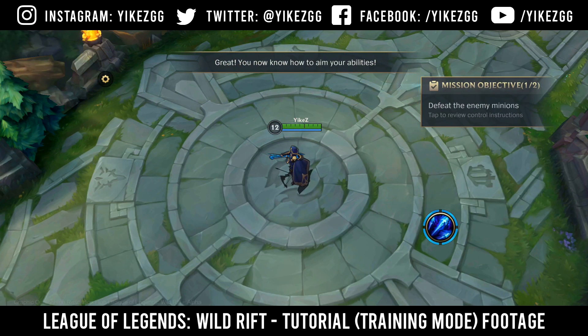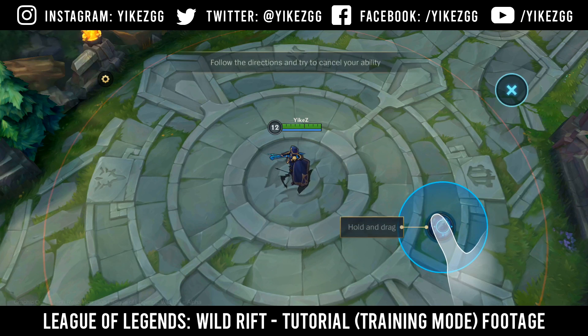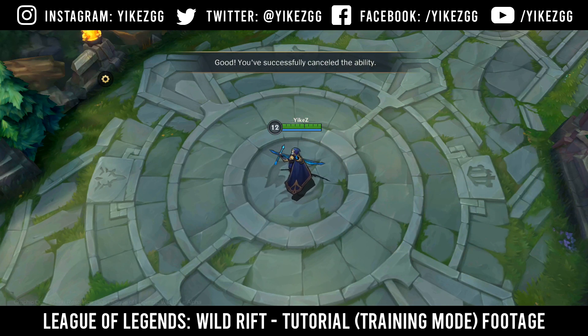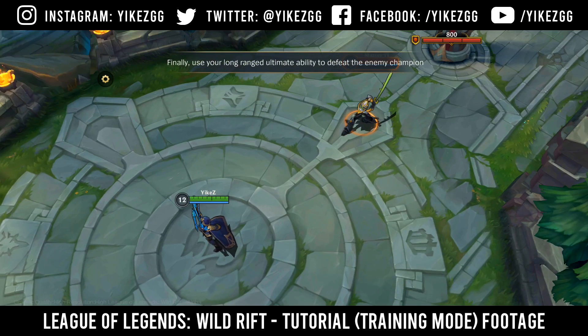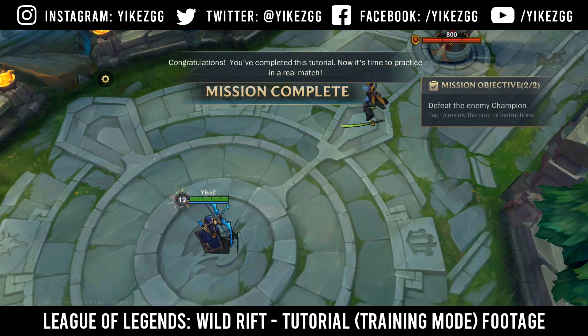You now know how to aim your abilities. Next, we will learn how to cancel abilities. Good! You've successfully cancelled the ability. Finally, use your long-ranged ultimate ability to defeat the enemy champion. New mission: Defeat the enemy champion. Congratulations!